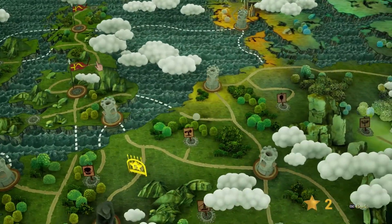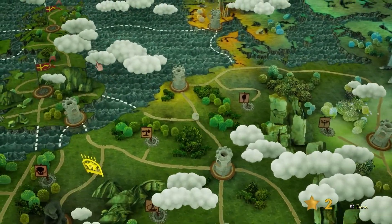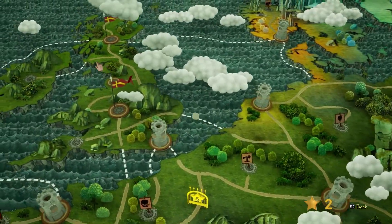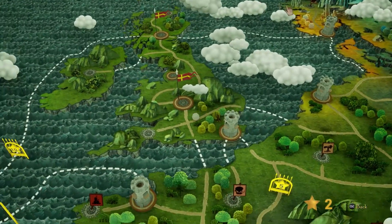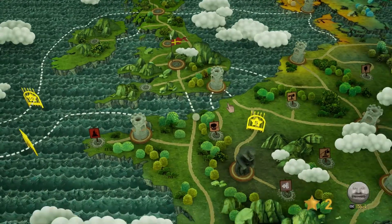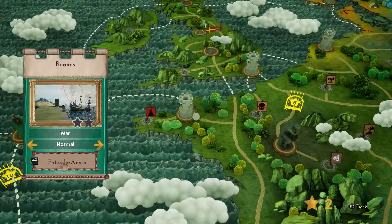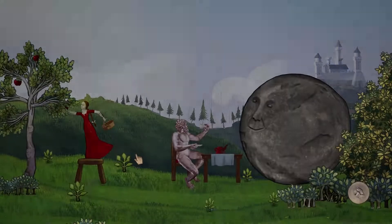I don't think there's anything I can get from going this way so we're gonna have to challenge another castle. That one looks a little bit intense up there, so I think we might go down and try this one. Okay, normal or enter the arena — let's go.